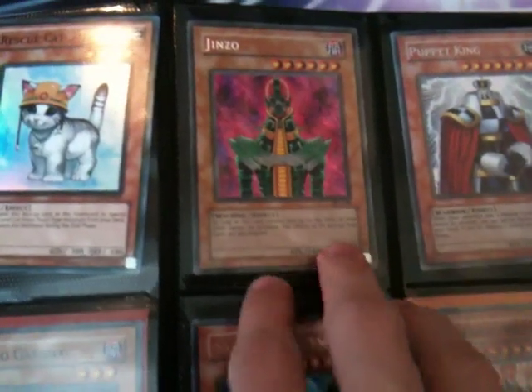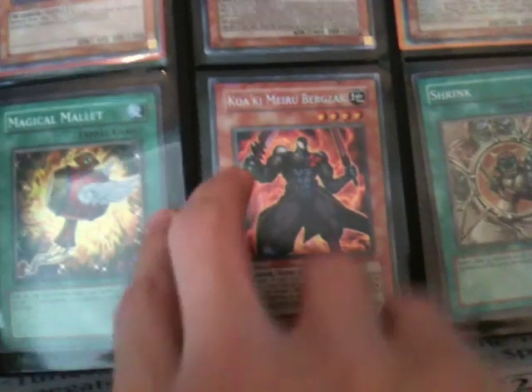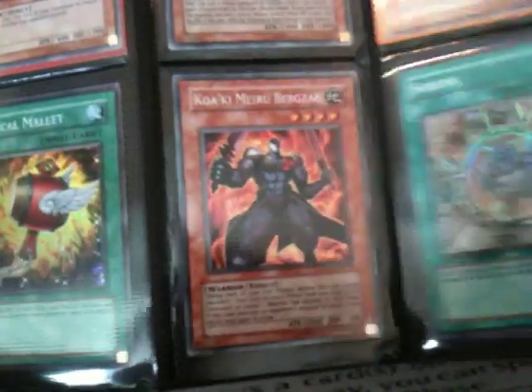Jinzo Secret, Ferrous Servant, Puppet King Secret, Super Necro Gardener, Ultra Strong Wind, Super Red-Eyes Darkness Metal, one Super Magical Mara, Secret Kurkimura Bergzak and a Super Shrink.